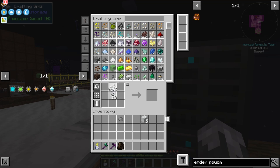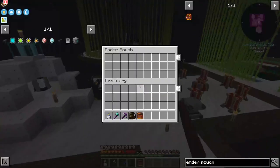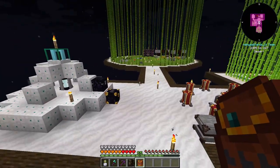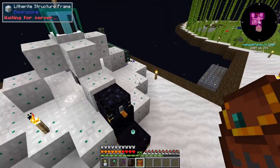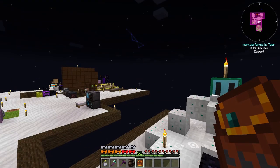We've got our ender pouch made with a gray channel, and it's connected to the system. Now I can just put everything in the pouch and it'll go directly into our storage system.